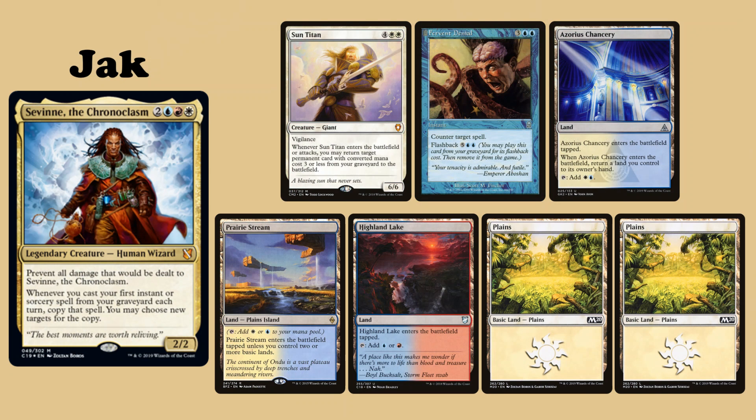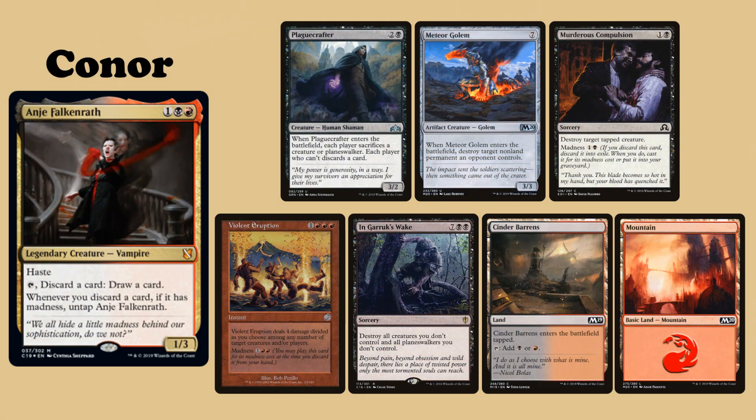Jack's commander is Sivine, the Chronoclasm. His starting hand consists of Sun Titan, Fervent Denial, Azorius Chancery, Prairie Stream, Highland Lake, and three Plains. And finally Connor's commander is Anje Falkenrath.